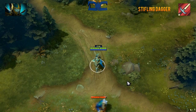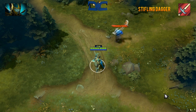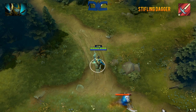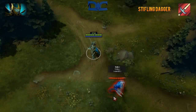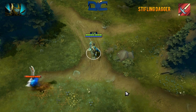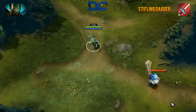Stifling Dagger is a single target skill that will slow the intended enemy target by 50% for 4 seconds, while damaging them for 200 pure damage if it's a non-hero target. Heroes will take half the damage from this skill. The slow mechanic is the most important against heroes, while the 200 pure damage is terrific for last hitting creeps.